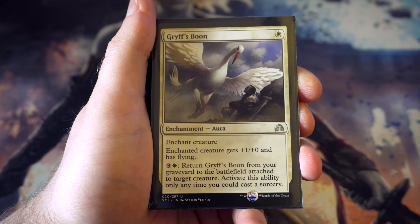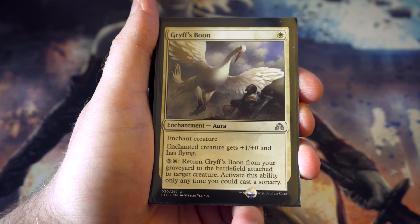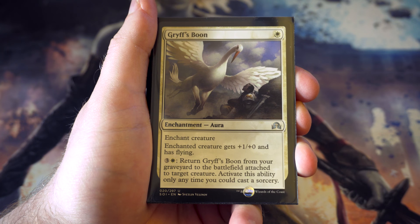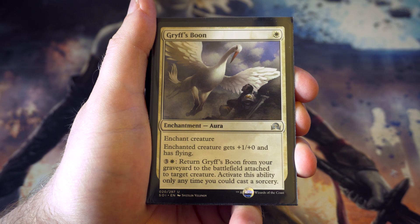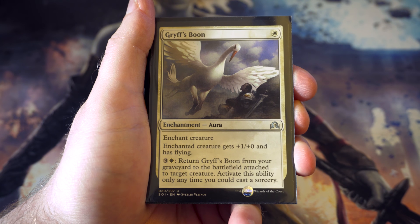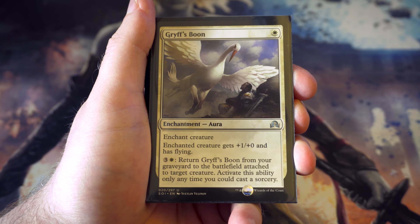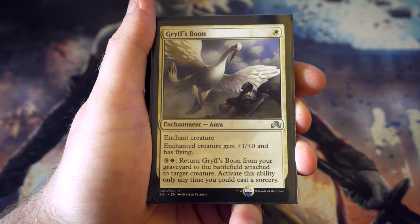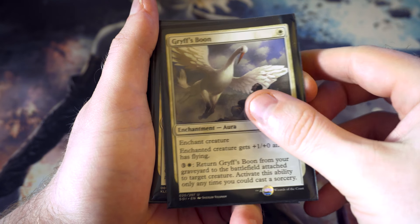Gryff's Boon - for one you get to enchant a creature and give it plus one plus zero and flying. A nice way of giving evasion. For three and a white you get to return it from the graveyard attached to target creature, and you can activate this ability any time you could cast a sorcery. Quite useful as a way to use it more than once. Nice bit of versatility.